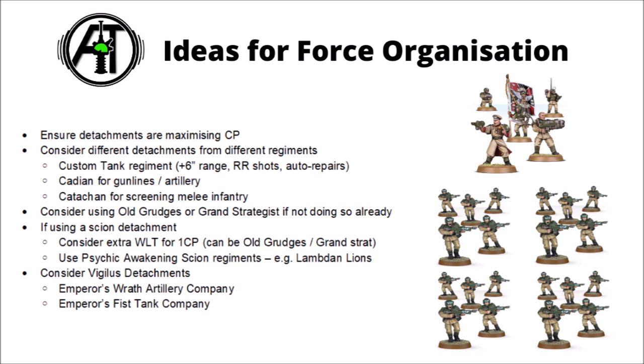In a lot of lists, having different detachments for different role units is optimal. I really like the custom regiment traits from the new Greater Good book — if you're running a bunch of tanks, whether Demolishers, Basilisks, or anything else, you can pick two of three excellent traits: plus 6 inches to the range of their heavy weapons, re-rolling the number of shots for blast weapons, or the auto-repairs ability where they heal one or D3 wounds each turn. For artillery or gun lines, Cadian is an excellent option — re-rolling ones when stationary is self-explanatory, and they can gain the Relic of Lost Cadia for re-rolls against Chaos, or just re-roll ones to wound for a turn, plus overlapping fields of fire for a Ballistic Skill boost against one target.